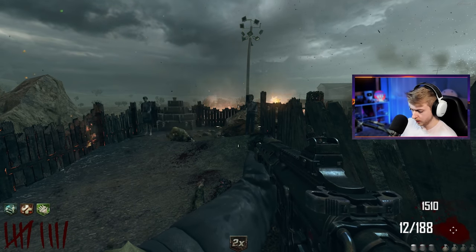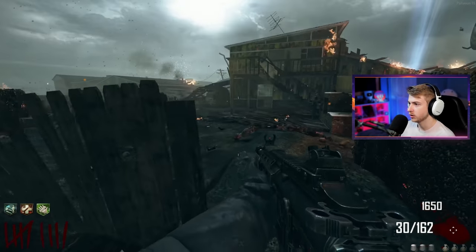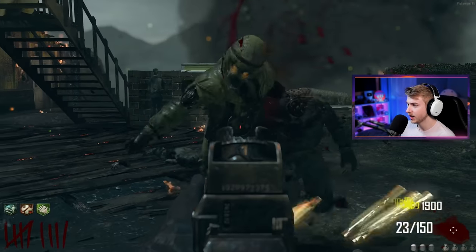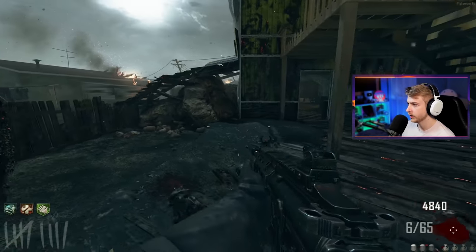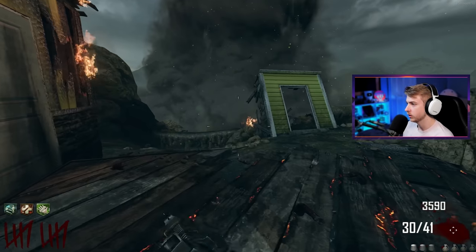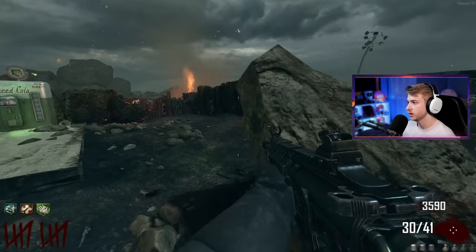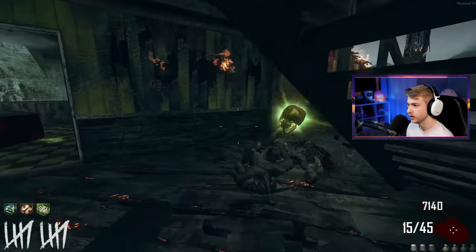Is that literally it? I wasted the double points by grabbing on the last zombie of the round, but I would have definitely got stuck and died any other round, so I'm glad I did. I'm so lost. I can't move — my controller just connected, that's what's happening. I thought it was something in the game, like I triggered an event. Did I just survive a certain amount of rounds for things to show up?